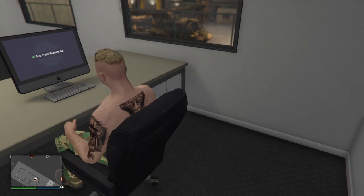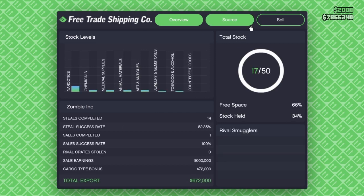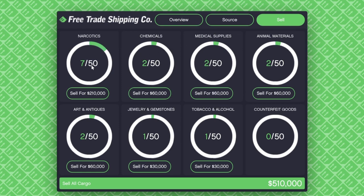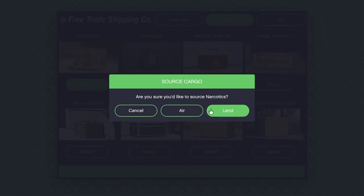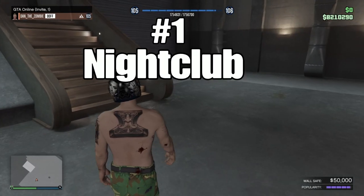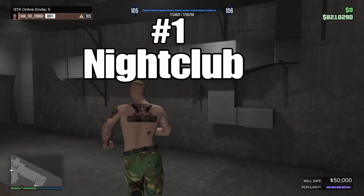I've only sourced about three cargoes myself. He's sourced 17 out of 50 for me. I've got five hundred and ten thousand I can sell for now, which is quite cool, and I've only done like one mission. I'll put the link in the cards for doing land and air sourcing missions — easy peasy lemon squeezy.